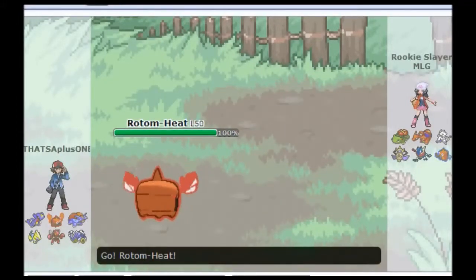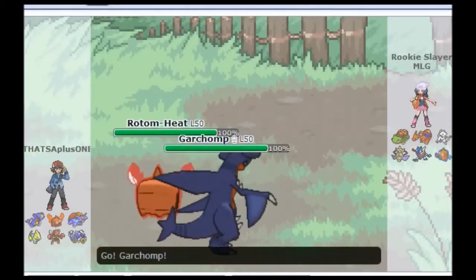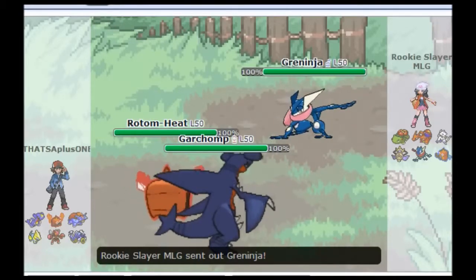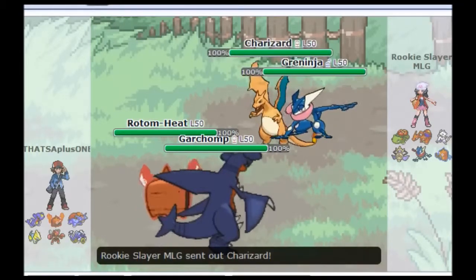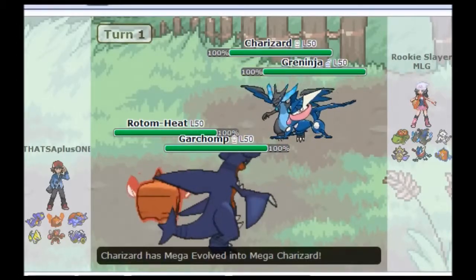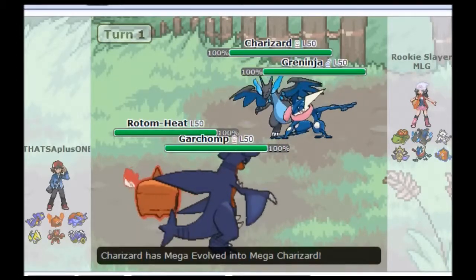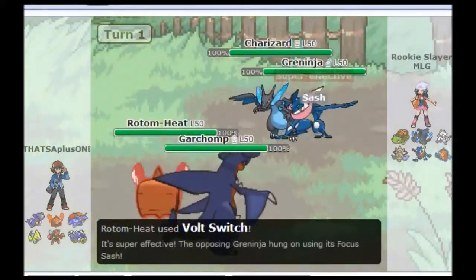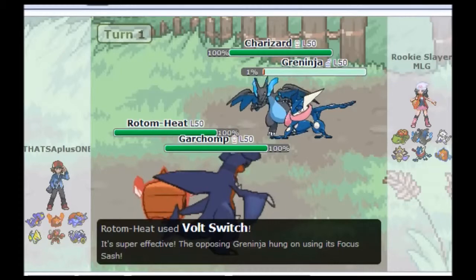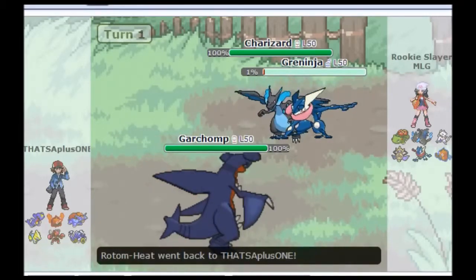You're going to see me lead with Rotom-Heat. I think it's the best Rotom right now but that's just my personal opinion — definitely becoming a lot more popular as of late. And Garchomp. We're then going to see Rookie Slayer lead off with Greninja and Charizard. Since he's leading with Greninja and Charizard, I can definitely tell what he's going to do. He's obviously going to go Mega Charizard X — I expected the X because he's pairing it with Greninja. You don't ever really want to go Charizard Y when you pair it with Greninja.